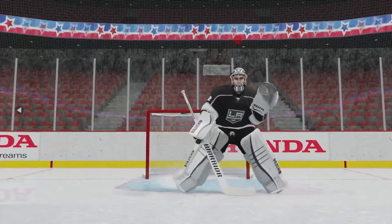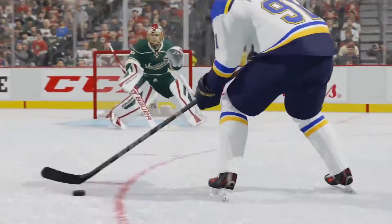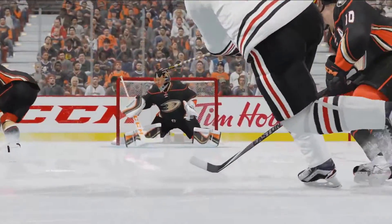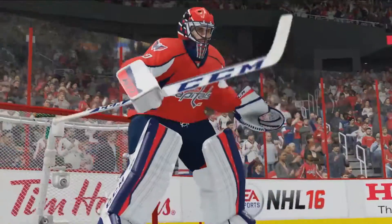The new user goalie control lets you determine exactly how you want to navigate the crease when facing down a shooter. Precise, controlled movements give you the greatest ability to stop the puck and limit rebounds, all while maintaining control over your position in the paint. Of course, not every stop is going to be that easy, so we've made sure you have the tools.